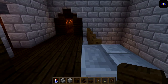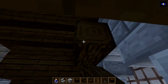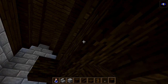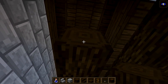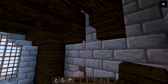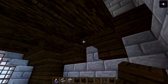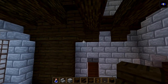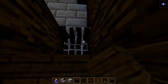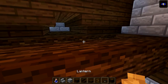Now we're going to get some beams in. Come over to where we've got these upside-down stairs, and one above place a dark oak log coming across there, another one across here, one across here, one across here - just leaving a one-block gap between them. Then get your dark oak stairs and place one underneath each log, place one in between each gap - make sure they are upside down. Run the upside-down stairs all the way across, then put dark oak planks in the spaces.